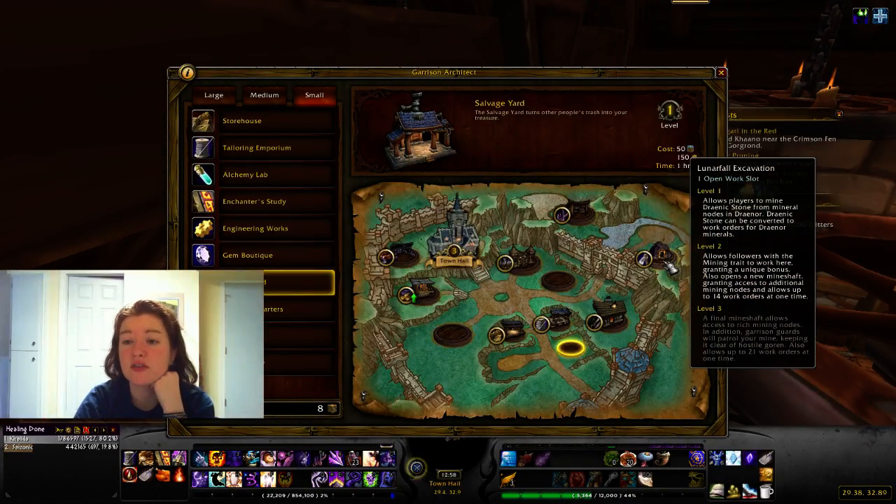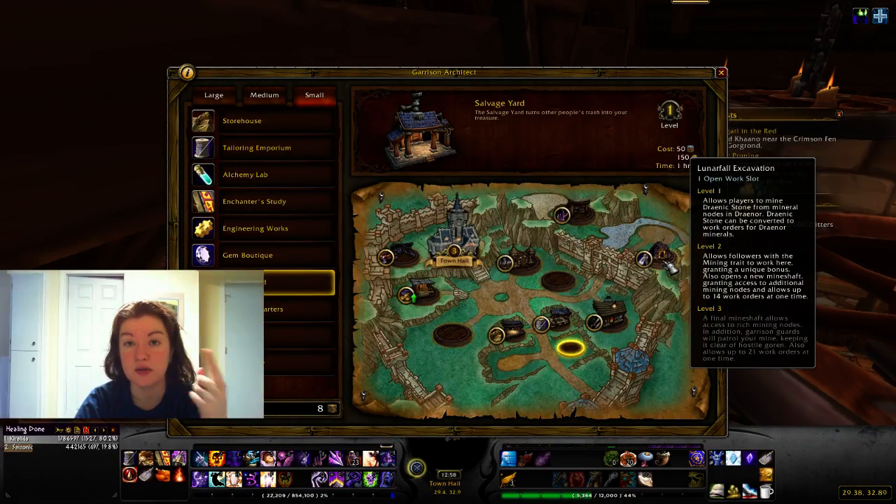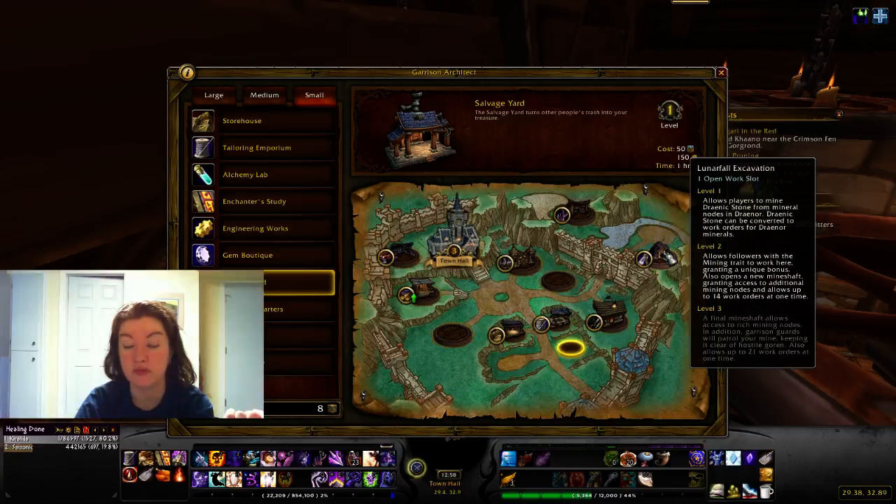You also get a mine — Alliance is called Lunarfall Excavation, Horde is Frostfire Excavation. You get Drenic Stone to use for work orders to get Blackrock or True Iron Ore. Level two lets miners with a Follower trait work there and opens an additional mineshaft. Level three adds a third mineshaft and Garrison Guards patrol the mine, keeping it clear of Hogsgoron — those Kobold-like creatures of Draenor.